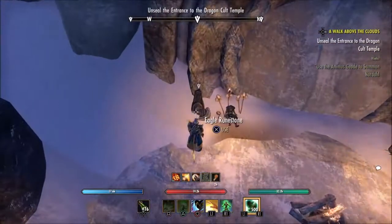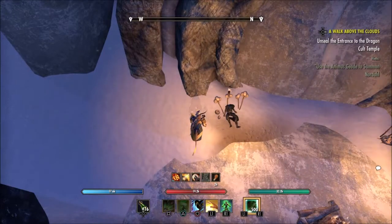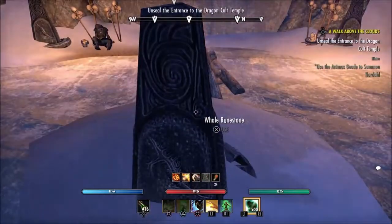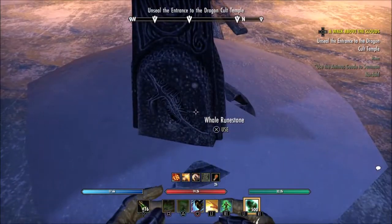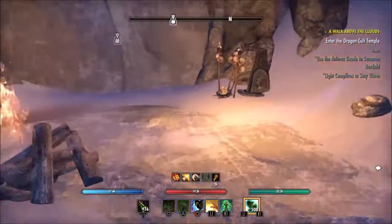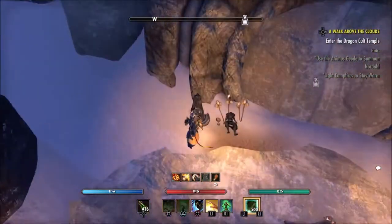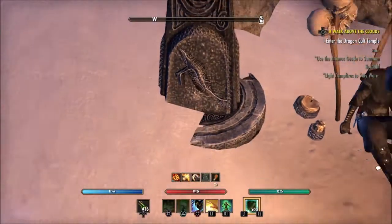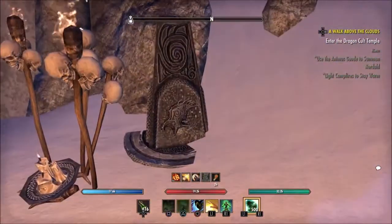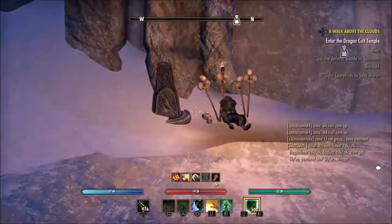Not long after this, you'll come into what we'll call the cloud door. This is the walk above the clouds quest. You want to press the button. When you press the button, it will change the animal at that totem. So you want to go ahead and put the whale on the left, the snake in the middle, and then the hawk on the right. That'll get you through the door.